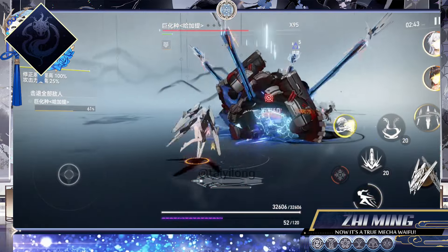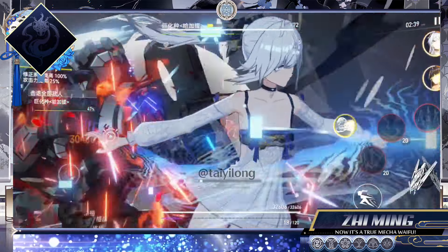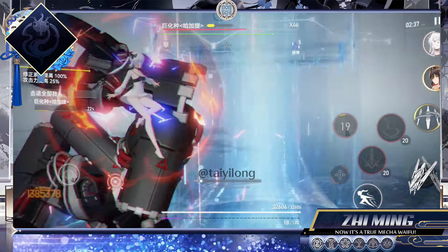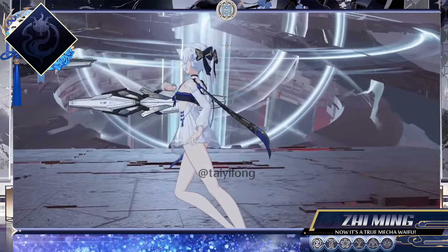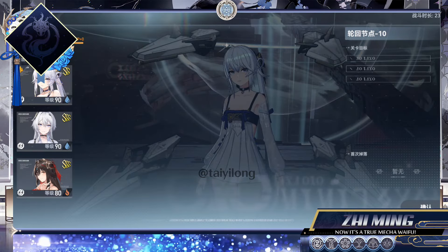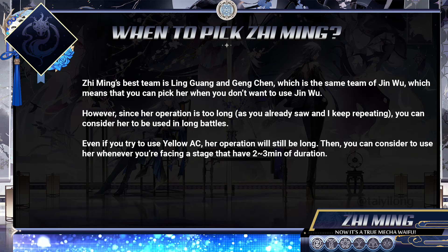In the demonstration, you can check how long each animation of her skills is without any cancel, and also notice that Geng's damage takes a big part in affecting both the battle and Ji Ming's combat. After all this explanation, this brings us to decide when to use Ji Ming. If you already own a 3S rank Jin Wu or even Omega rank, you may consider sticking with her, but if you didn't like Jin Wu's gameplay and prefer something more complex or technical, you can consider Ji Ming.